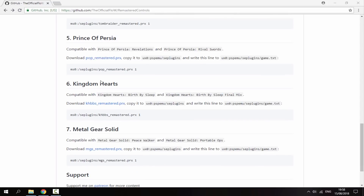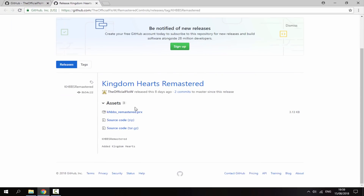If you find the game you want on here, you have to check which version it's compatible with. Kingdom Hearts is compatible with Birth by Sleep and Birth by Sleep Final Mix. I've just got Kingdom Hearts Birth by Sleep, so I'm going to download the plugin — it's a PRX file, only about 3.13 KB.